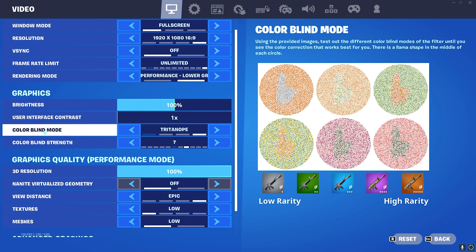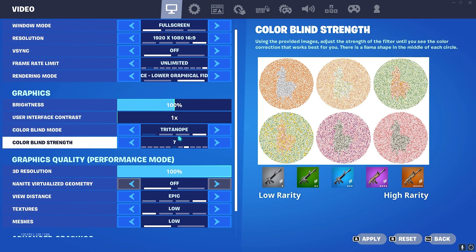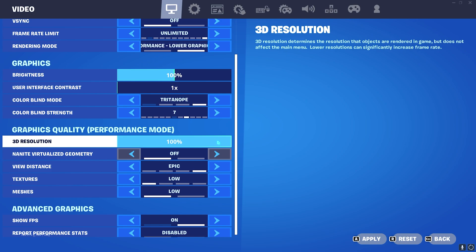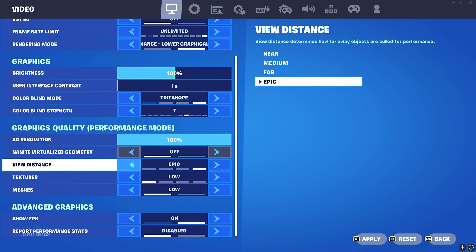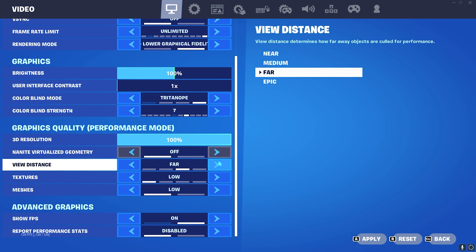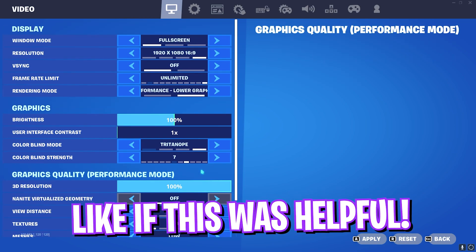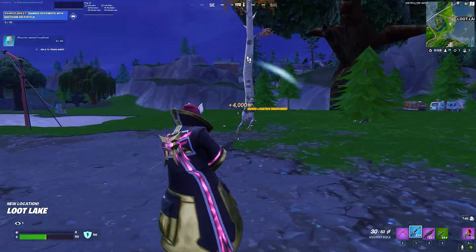For Colorblind Mode, I suggest Protonope or Tritonope for better visibility, with Colorblind Strength set to 7. For 3D Resolution I prefer 100, but on a low-end PC you can use 80–100. Nanite Virtualized Geometry should be off. View Distance I keep at Epic but Medium or Far also works. Textures and Meshes should be set to Low, and turn on Show FPS. These are the best settings for playing the game.